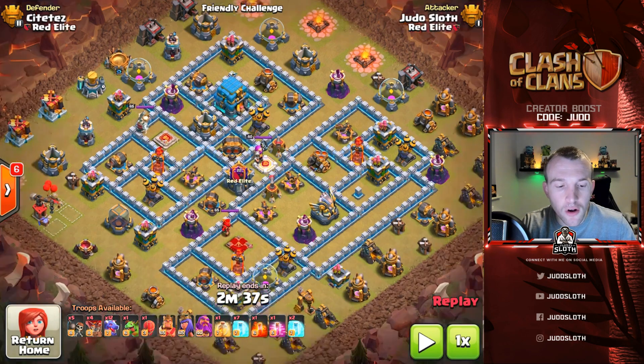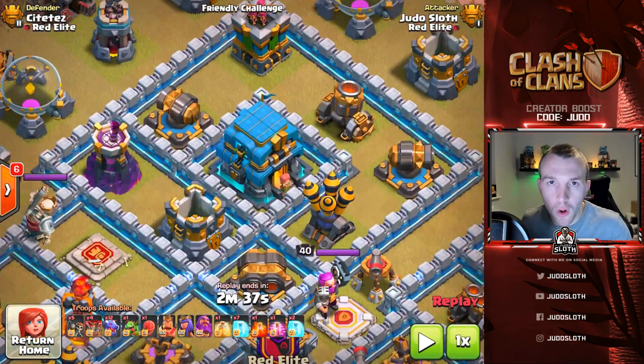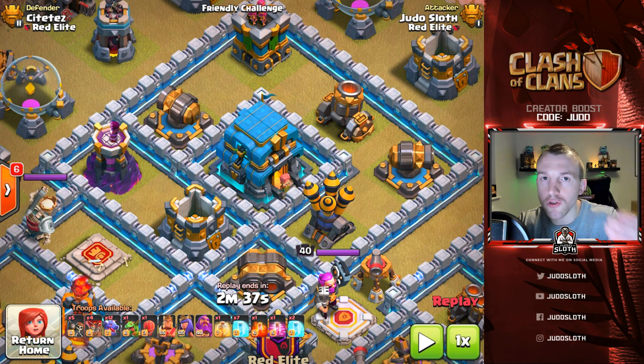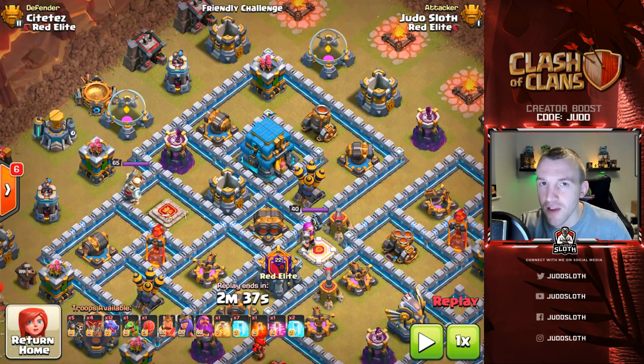The first defense I look at is the Town Hall — not because it gives you the star, but the Giga Tesla at Town Hall 12 is probably the hardest defense for your dragons to get through. So you either have to take it early on your dragon deployment or with your sui hero method — you're always going to use a sui hero to set up pathing for the dragons.